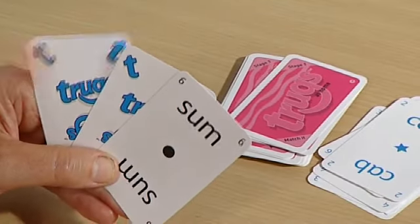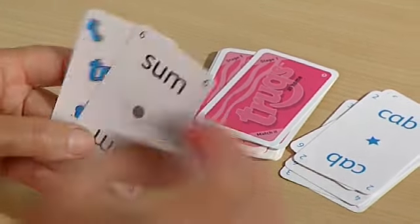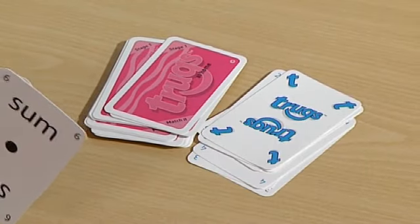If at any stage of the game we can't go, then we've got a choice. In our hand we might have a Trugs card, which looks like this. I can use this whenever I like to choose a colour. So I'm going to put that down and choose the colour black — I'm choosing the colour I want it to become.